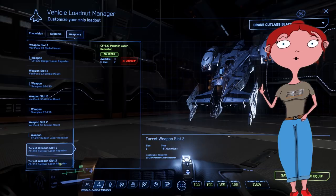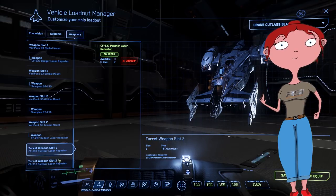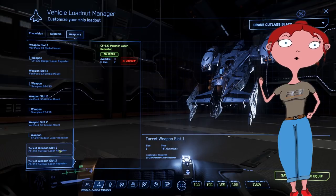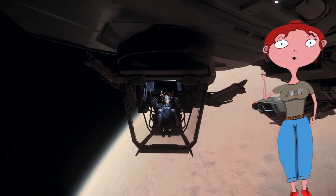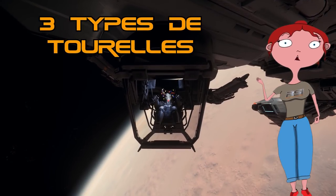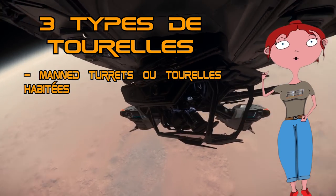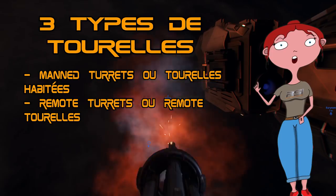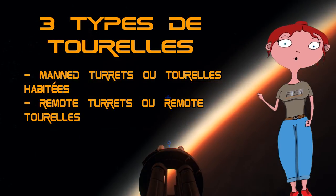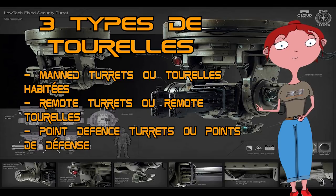Par contre, les points d'attache disposés sur celle-ci et qui vous permettent de changer d'arme fonctionnent toujours d'après ce principe. De plus, il est possible de rajouter des équipements qui ne sont pas des armes à feu, telles que des radars. Il existe en jeu à ce jour trois types de tourelles : les habitées, où un joueur ou un PNJ doit rentrer pour pouvoir l'utiliser ; les remote tourelles, qui sont contrôlées à distance via une console ou un siège et dont vous pouvez avoir le champ de vision via un écran ; et enfin, les points de défense, qui sont uniquement contrôlés par des IA.